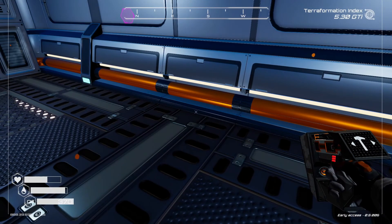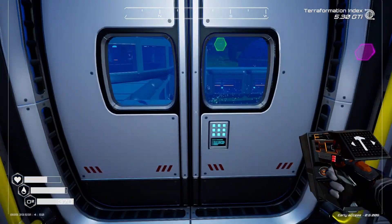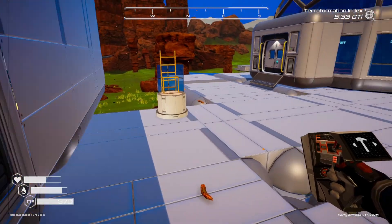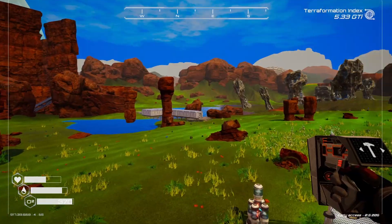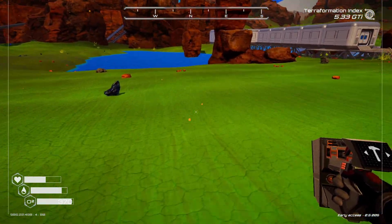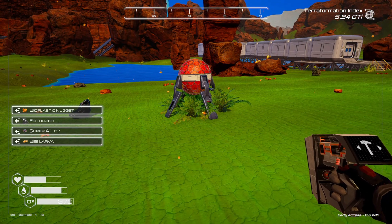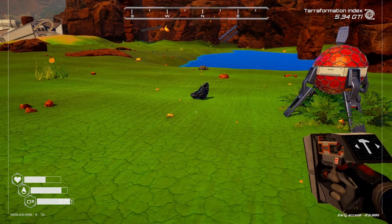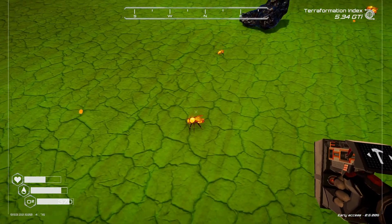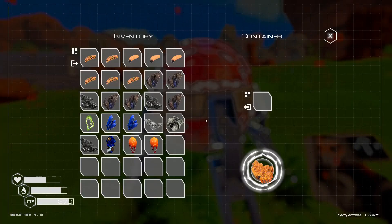Now with that bee larva we can make the beehive — we'll need another fertilizer and a bioplastic nugget. Let's make our beehive and put it up over here. This area is going to be our biodiversity area. Oh look — we have bees! We have bees! We can open the beehive — we're going to get honey out of that.